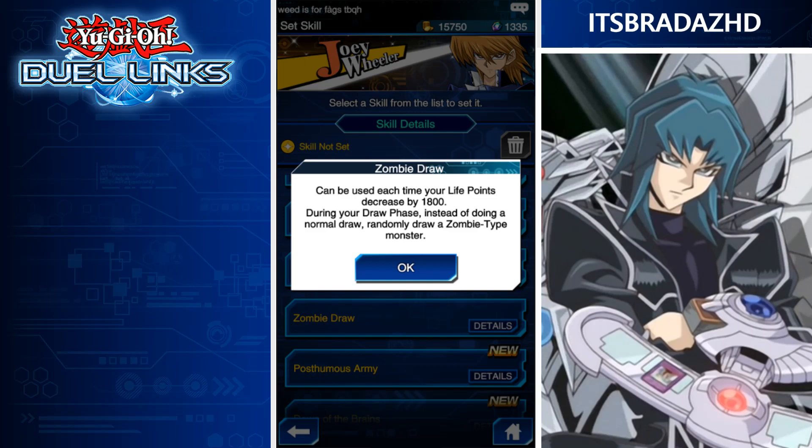We have some skills for Velyan Crowler, for Zane Truesdale, Jesse Anderson, Bones, Chaz, and Jaden I believe. There's also some for Mai as well that have been in the game that we haven't been able to actually use, that are really interesting.